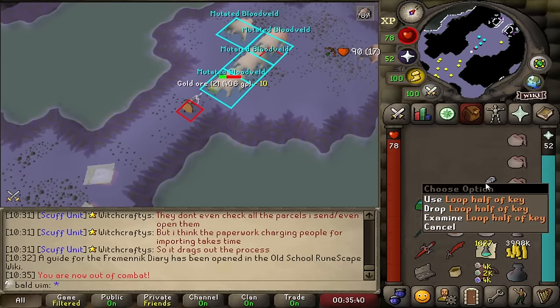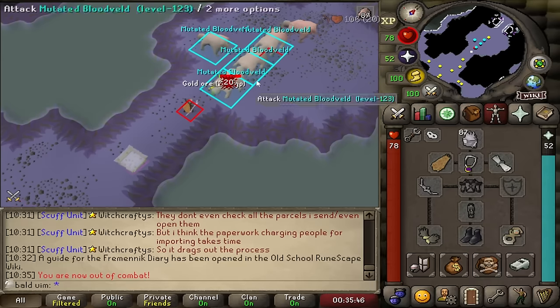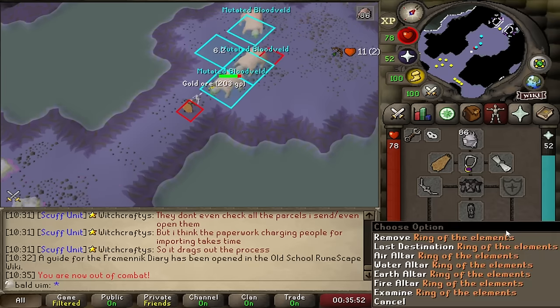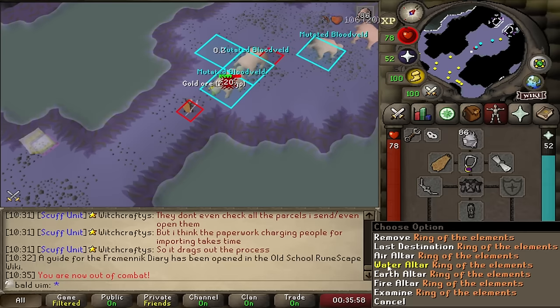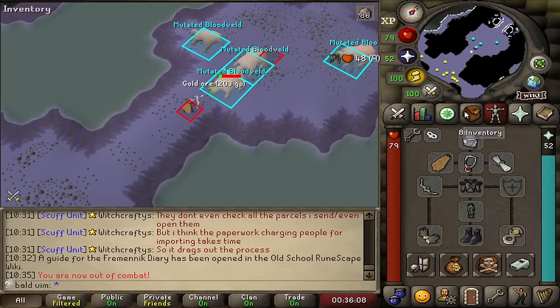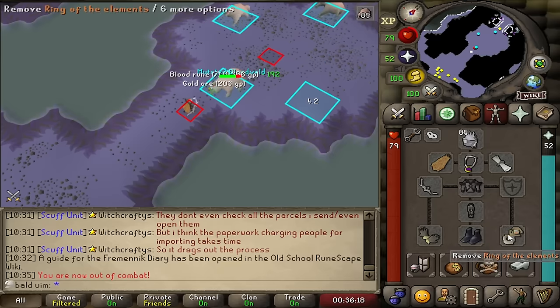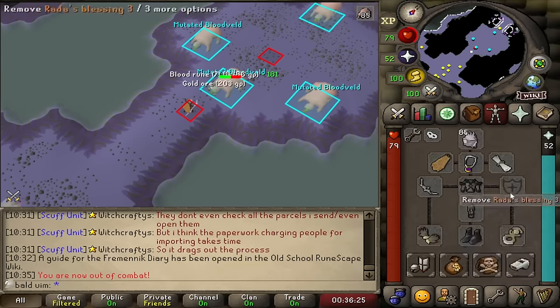If I get a Crystal Key or a Dragonstone off the drop table from my Slayer creature, I'm going to replace my Ring of the Elements with a Ring of Wealth, which doubles the chances of getting a Shield Left Half while doing this grind. I only actually use the Ring of the Elements for the Earth Altar teleport to get to the dig site for birdhouse runs and the sawmill. But I'm about 17 rubies off getting the Curator's Medallion from the Varrock Museum, which means I can teleport straight to Fossil Island from my player-owned house.